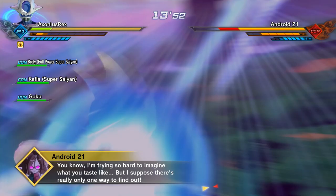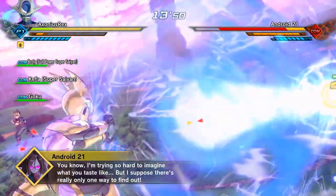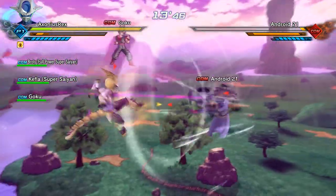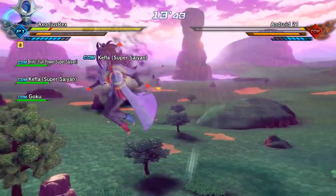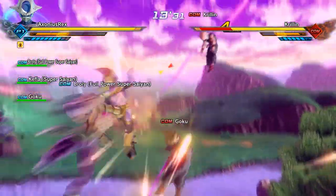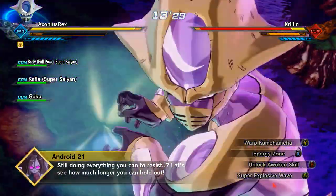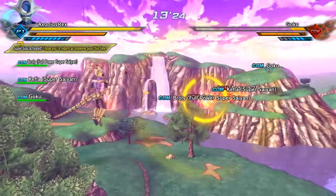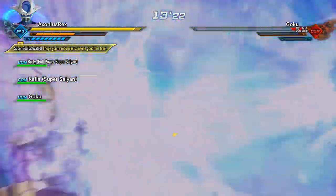Originally it's Krillin and Goku. You get rid of Krillin or Goku and then you get others like Yamcha and Piccolo. Don't bother going after Android 21 - you'll be wasting your time. Once she's gotten virtually no health, she'll just stay there infinitely until you get rid of the clones. The clones themselves have basically no defense at all - like one ultimate and they're absolutely done.